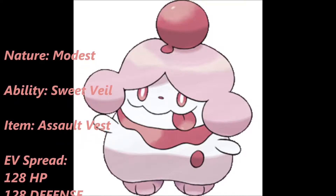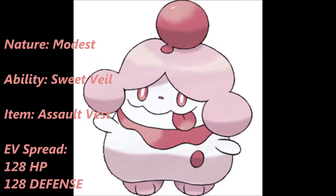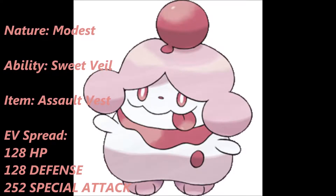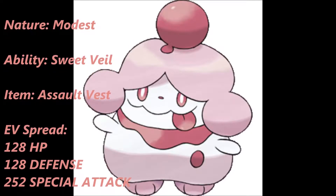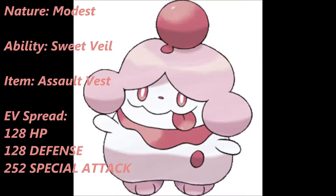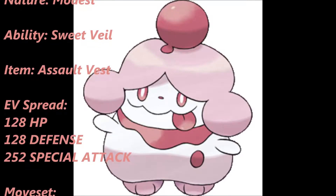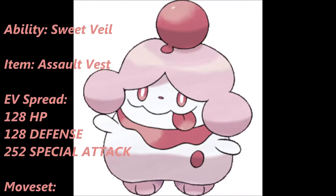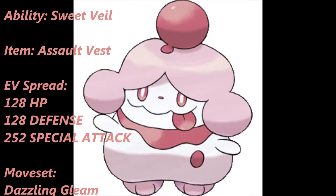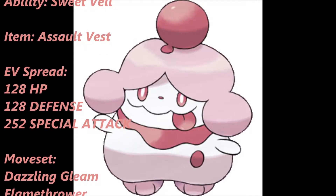The EV spread goes like this: 128 into HP, 128 into Defense, and 252 into Special Attack. The reason I chose this spread is you want to be as physically bulky as possible, and with the Assault Vest boost you're going to get some added special bulk. With a spread like this, you're going to be hard to take down, and while you're being hard to take down, you are dishing out a ton of damage.